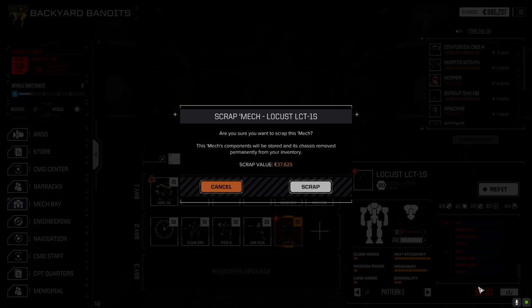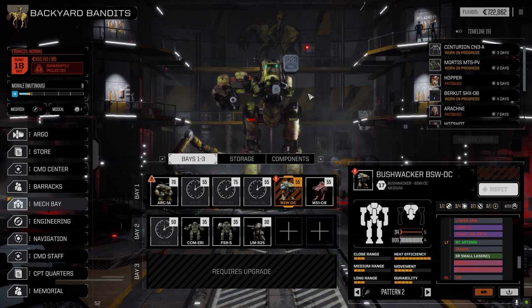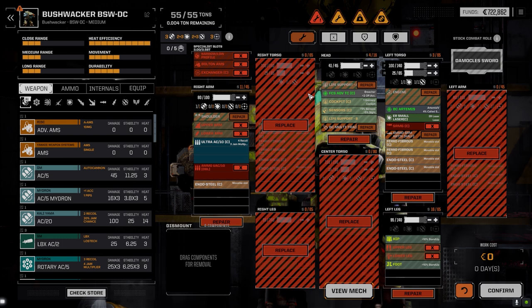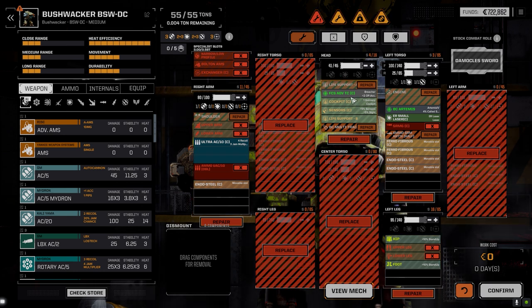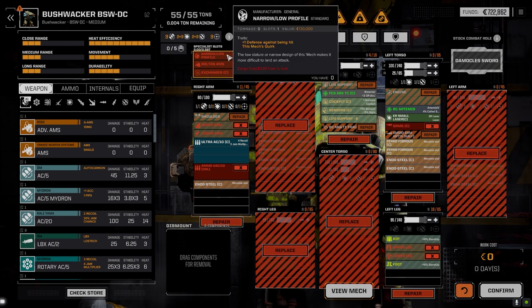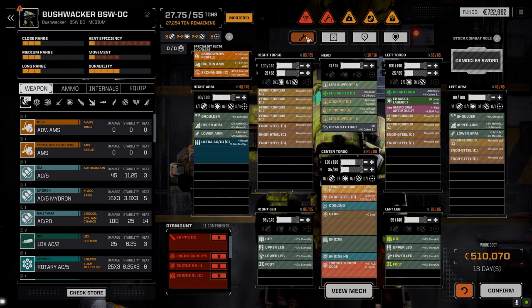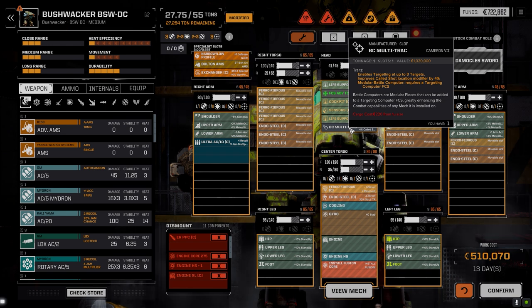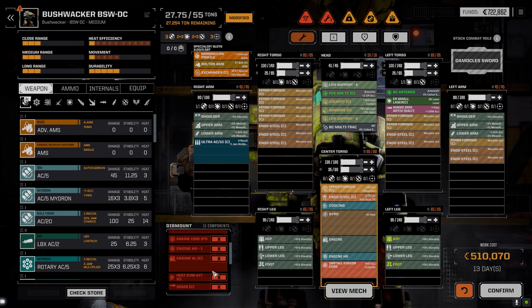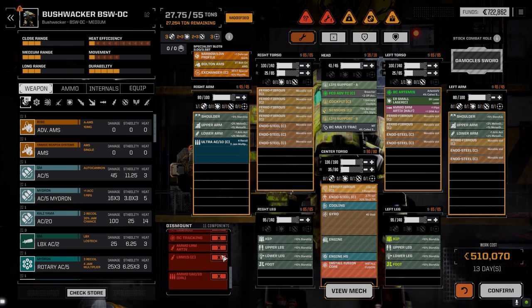SRM 2 — not a big deal. 37,000, just go ahead and scrap it. We made a bit of C-bills off that one. Let's have a look at this guy — doesn't look like we got much left off this. I was hoping for that Clan LRM 15 to be okay. The Ultra 10 is fine though, but no ammo, which really sucks. Oh, advanced targeting computer, Artemis, Clan — plus one defense against being hit, that's nice. Bolt-on AMS, three Paradol, SRM Artemis 4 half load, battle computer, multi-track — can fire up to three targets.